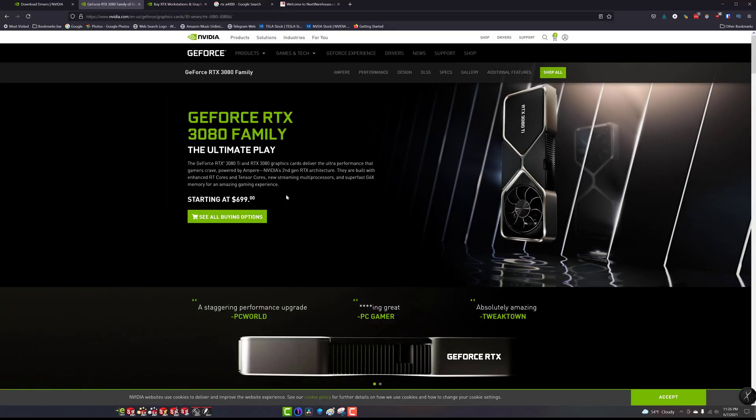If we move up the chain and compare a 3070 to an A4000, we can also compare a 3080 to an A5000. Again, pretty much the same differences with an exponential cost increase — $2,500 for an A5000 versus $799 for a 3080. Let's go ahead and check that out. We're looking at $700 for the 3080 versus $2,400 for an A5000.